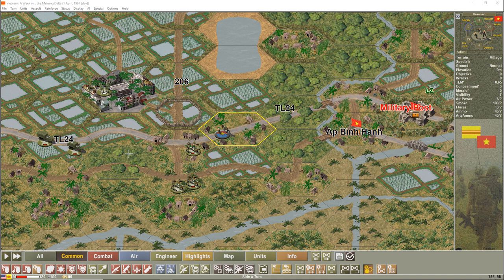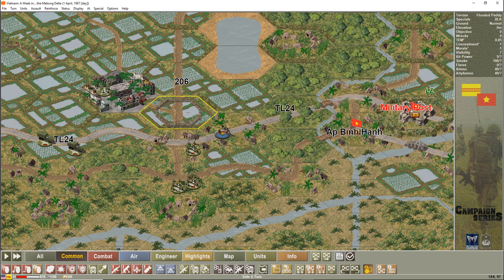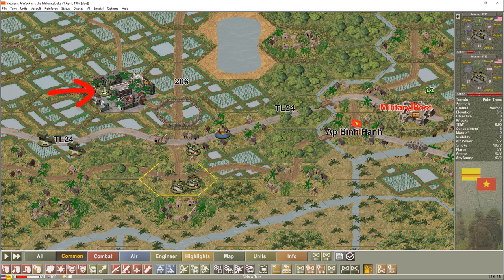I came into this situation with a week in Mekong and thought this is a good spot to show you how to assault, when to assault, and the forces required. Right in front of me in this hex we can see a VC platoon at full strength. I moved into this hex, the platoon fired, and I was retreated back. This is going to be the target hex we're focusing on.